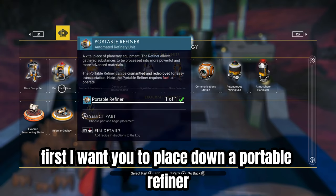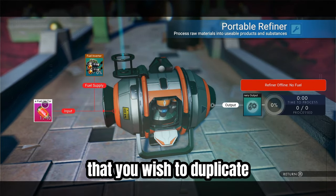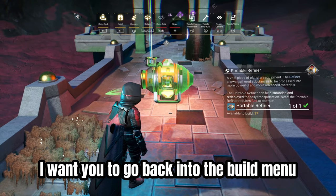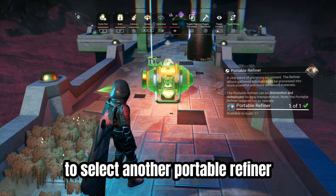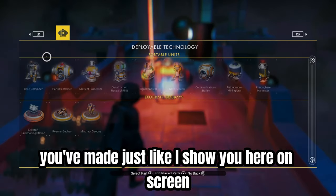First, I want you to place down a portable refiner and put in any item of your choice that you wish to duplicate. Once that's done, go back into the build menu to select another portable refiner that you will be placing right on top of the existing one, just like I show you here on screen.